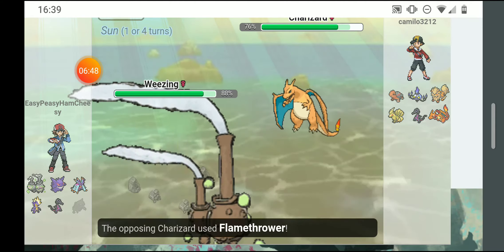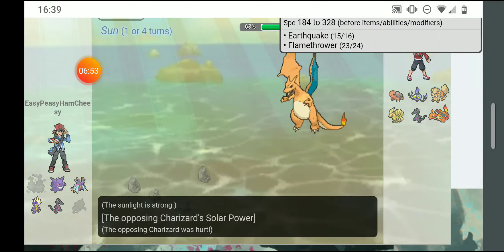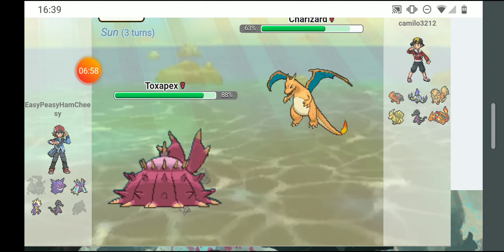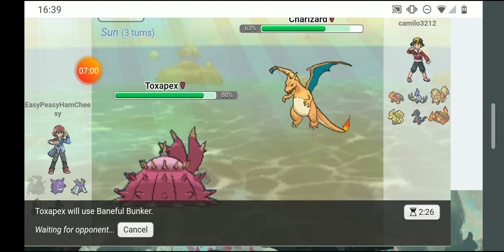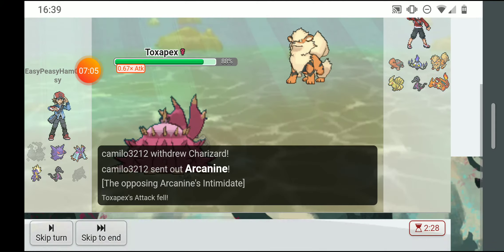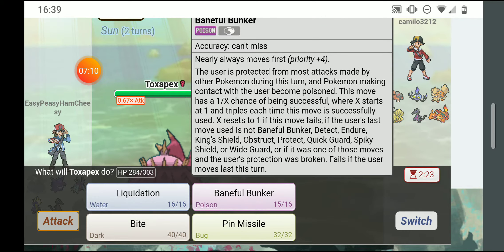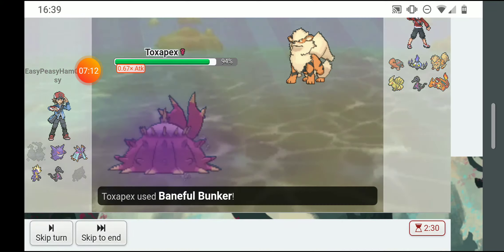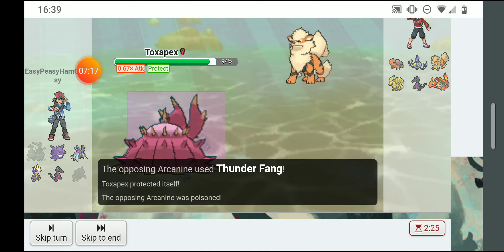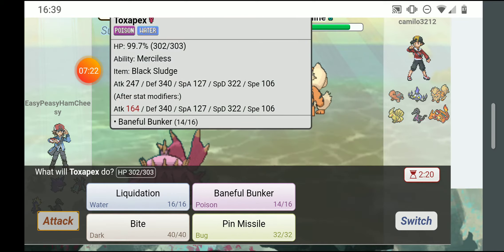I'm gonna dark pulse him — he flamethrowered me, taking advantage of the sun and special attack boost. He's slowly being hurt by solar power. I'm going out to Toxapex and just gonna protect myself. He went out to Arcanine, lowering my attack. I tried baneful bunkering but it failed, so I'm gonna baneful bunker again. He thunder fanged and got poisoned.